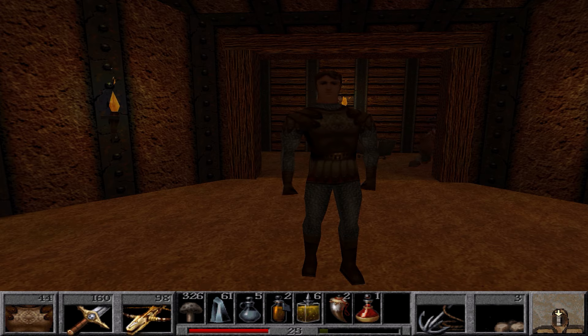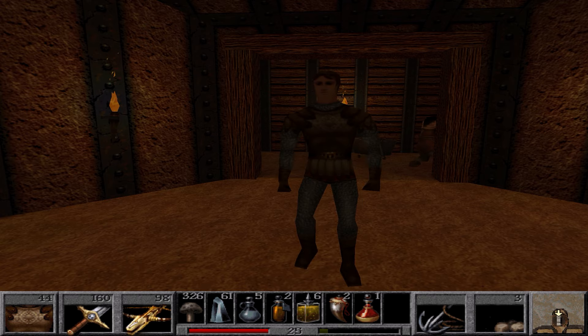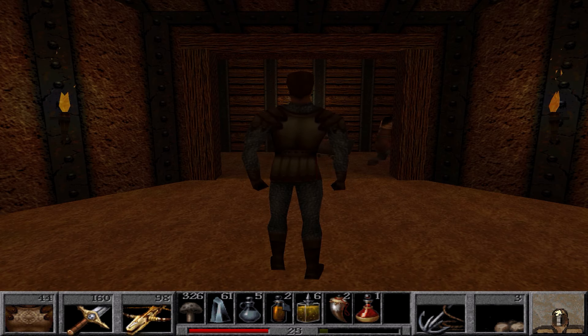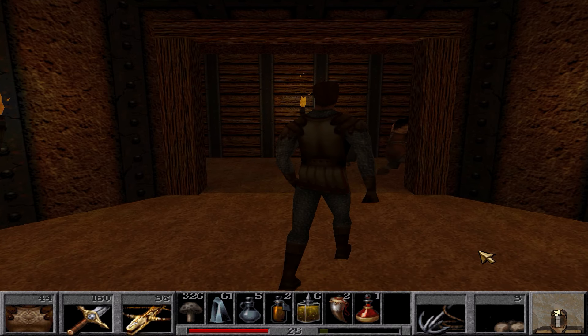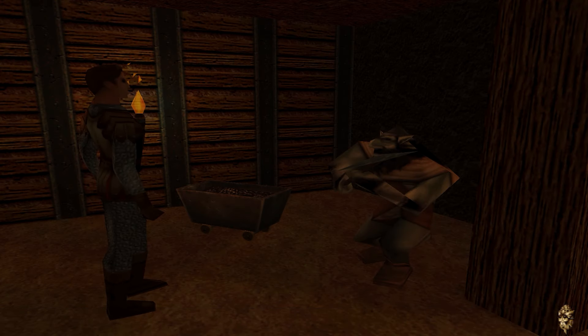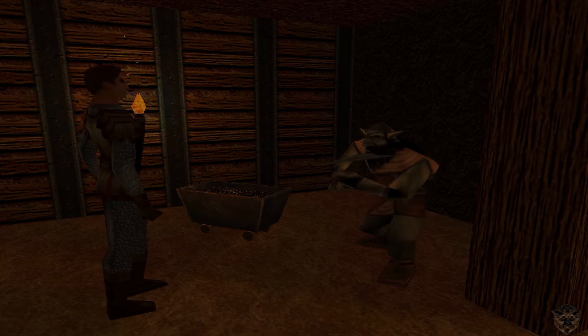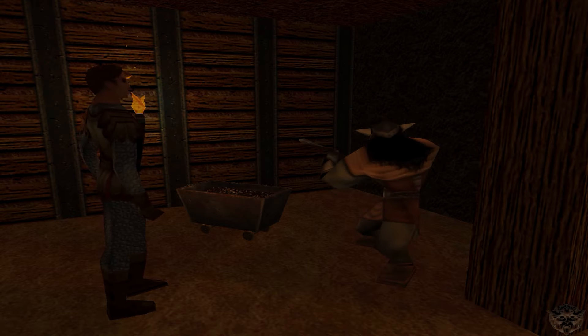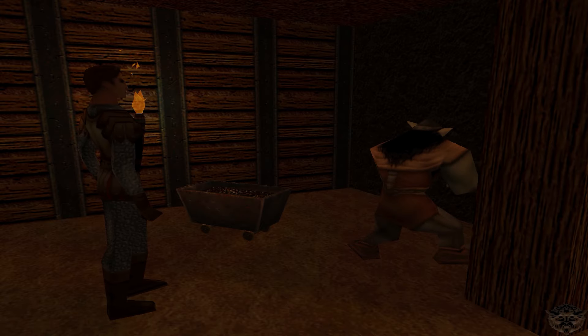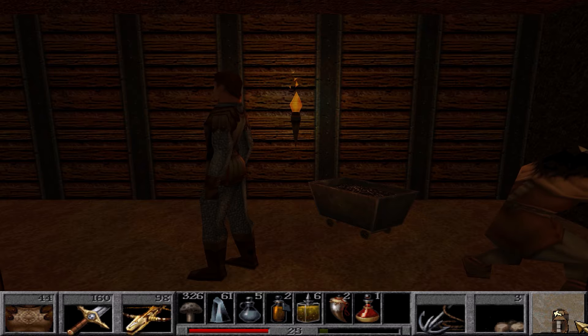Welcome back to King's Quest: Mask of Eternity. As you recall, in the last episode we arrived at the realm of the gnomes, got a new ranged weapon and some new armor, and successfully rotated this bridge — we are now on the other side. We'll continue our quest by talking to this gnome right here. He says after a great trembler shook their world, they're now imprisoned here. That's all they say, so let's get moving.